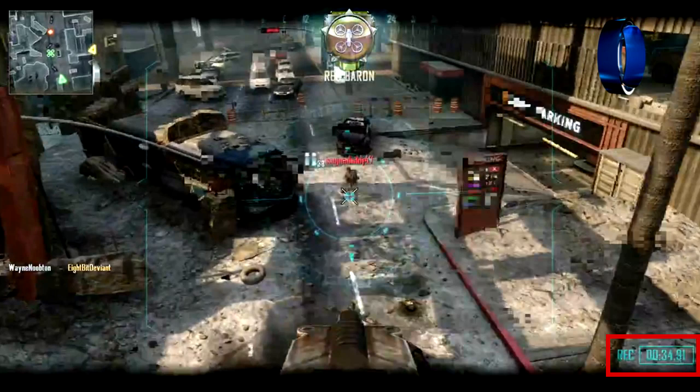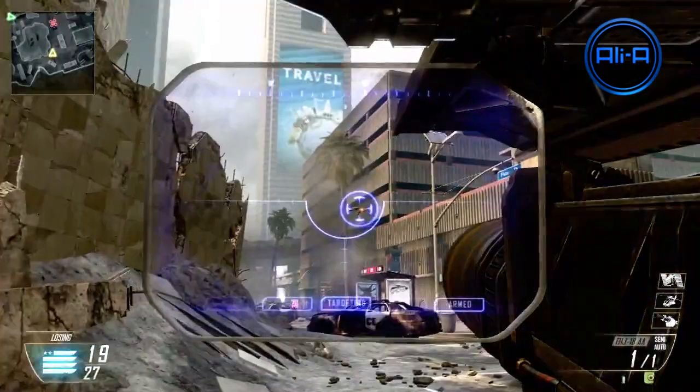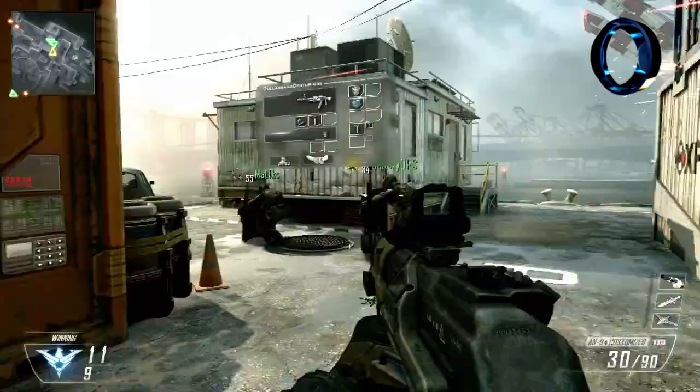I can't say for sure that's what it is — it's just my guess. I'll be playing Black Ops 2 multiplayer next week hopefully at Gamescom, so I can come back with more information and confirm this for you. The next part of the trailer shows the quadrotor being shot down with an anti-air missile — again, you don't get any points for shooting it down, which is disappointing.